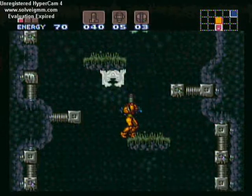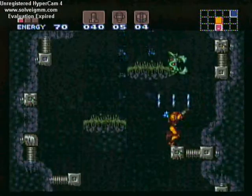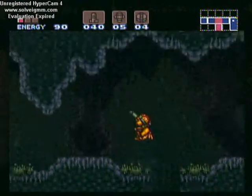These crab things are really tough — surprisingly tough — and they almost always drop power bombs. As enemies get stronger they drop better items, however they also are stronger.